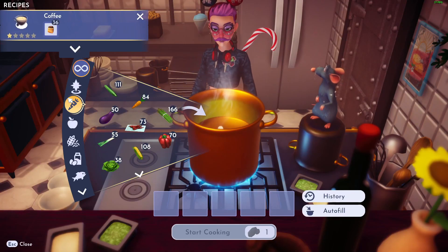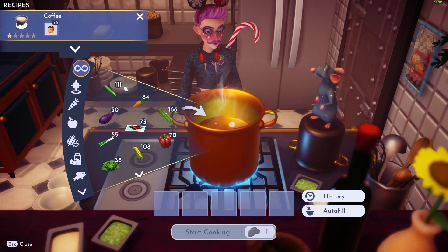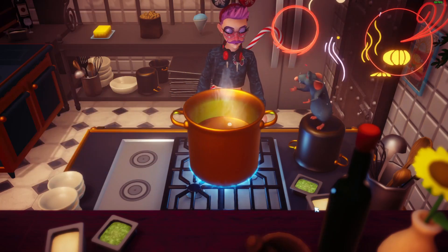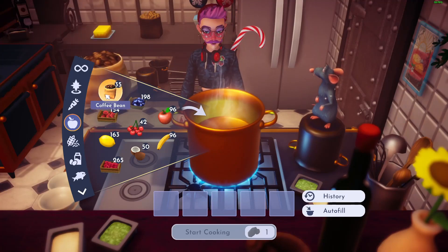Hi there, it is iCloud Creature in Disney Dreamlight Valley, and I'm here to help you with coffee, mocha, and latte recipes. For coffee, you're going to need coffee beans, which you get after completing a Stitch quest involving Wally and Wally's garden. That's the recipe for just coffee — it's just coffee beans.